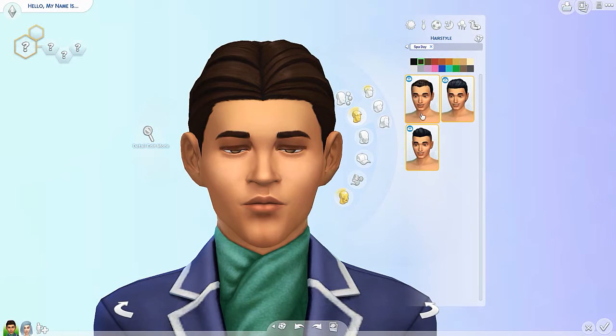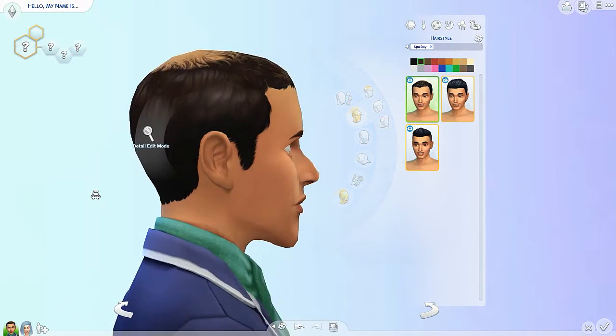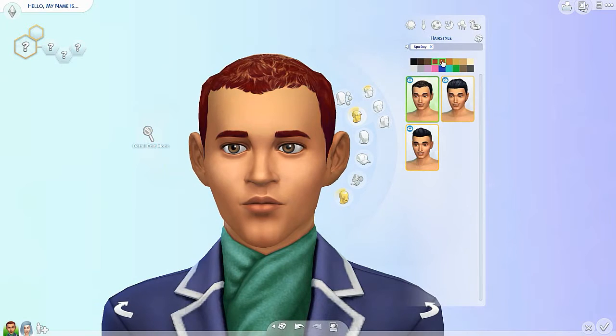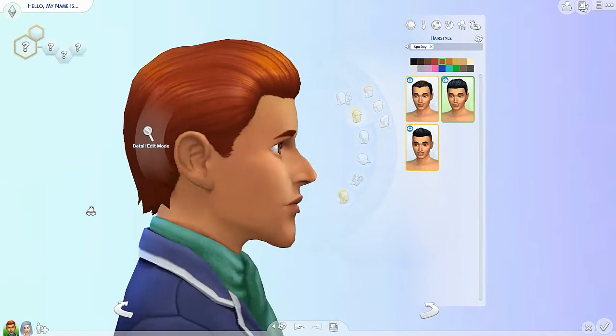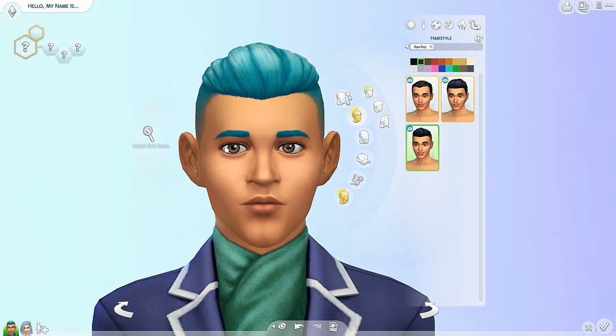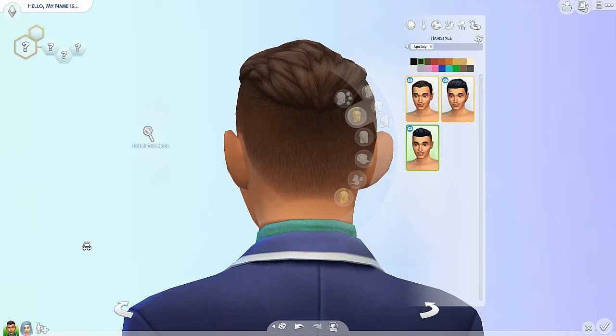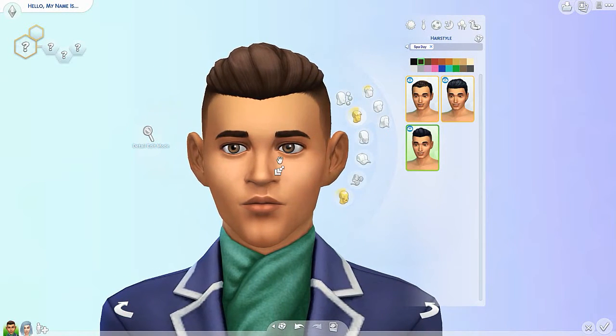So the first hair that comes with this pack is this kind of about-to-go-bald look, and it does come with all the base game colors. And then here's our second hair — very voluptuous, slick back. Definitely very, very nice, I definitely do like this. And then our last hairstyle for the male is this still voluptuous on top, but shaped all around the side along with the back, and yeah, it definitely does look nice.